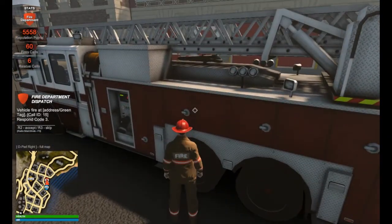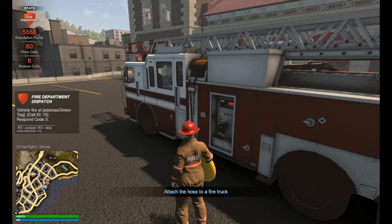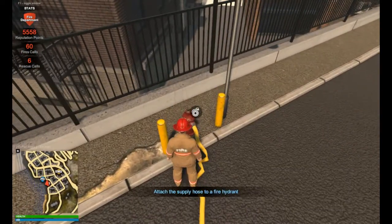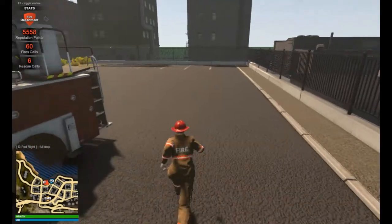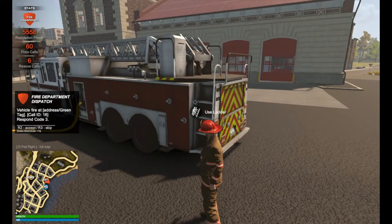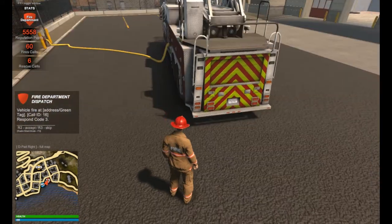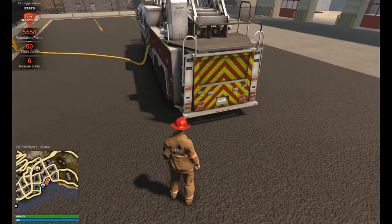For engineers: since you are responsible for your own water supply hose hookup, it is the best way to go when you are the engineer of a ladder truck. Do not hook up the hose first and then set the outriggers. The purpose of the outriggers is stability for the truck when the ladder is extended. If you run the ladder without the outriggers, you do run a risk of the truck flipping over.